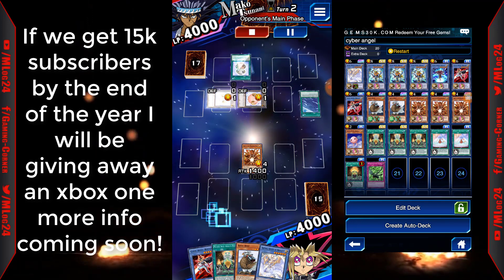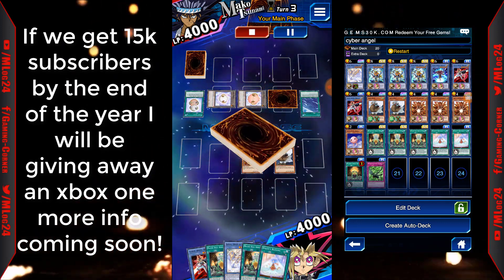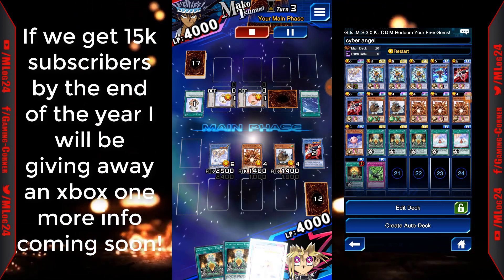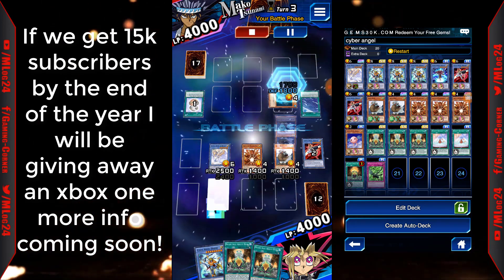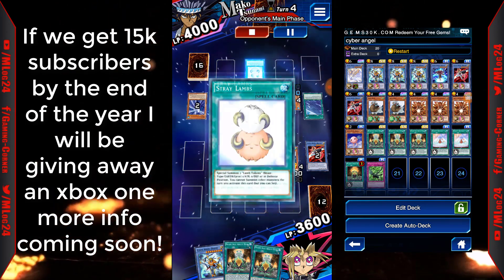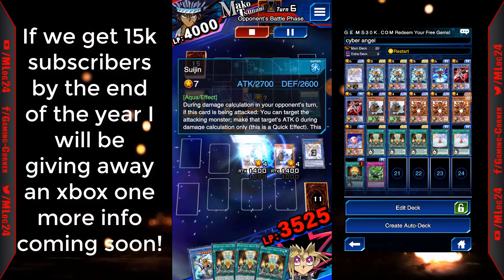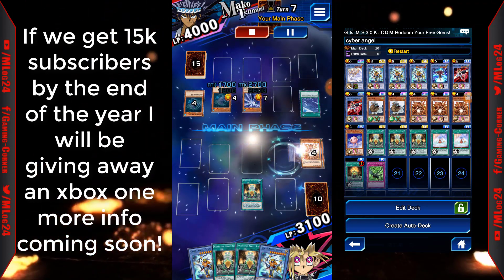This opponent doesn't seem to be running Leviathan — I think it's Daedalus — so he can't really do much. I'm just trying to get rid of the tokens. I didn't destroy his monster with Saffira because it could've been a Yomi Ship. I did use Saffira to discard one copy of his Region. Then here I can just activate Absolute and get rid of everything.